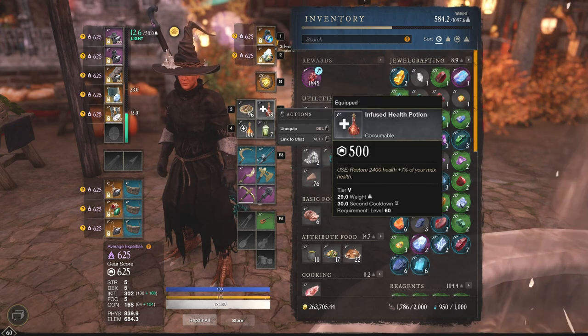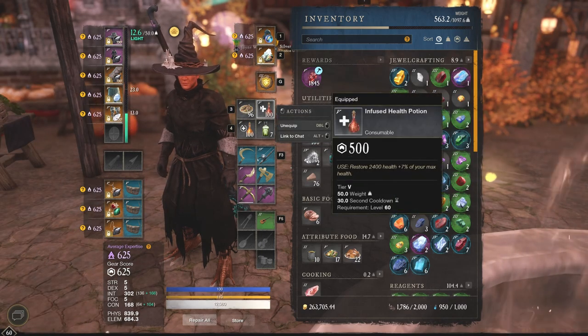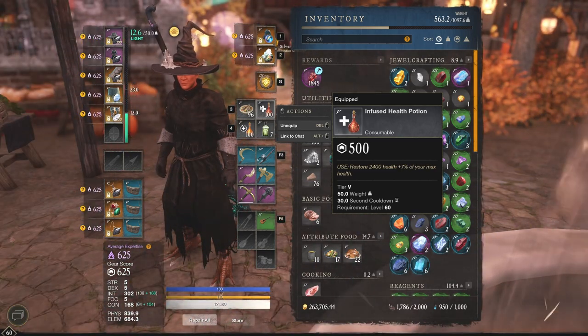Next up we have a health potion. The top tier, Tier 5 health potion is going to be needed because you're going to take damage. You're going to take a lot of damage in these arenas sometimes, and the potion is going to be an obvious use.